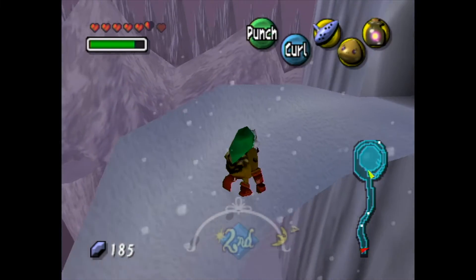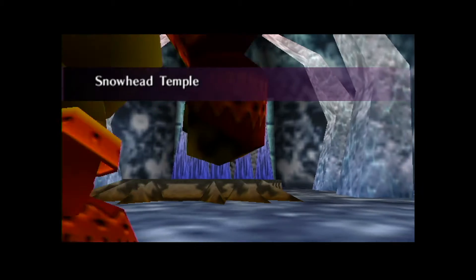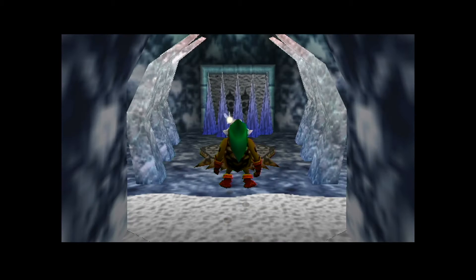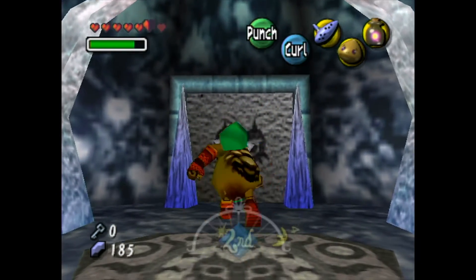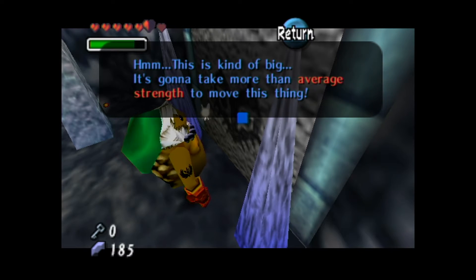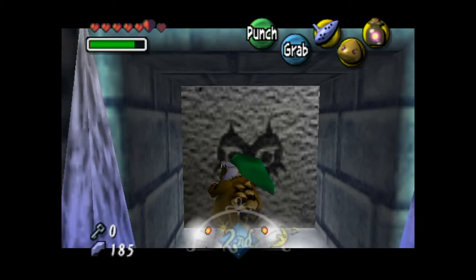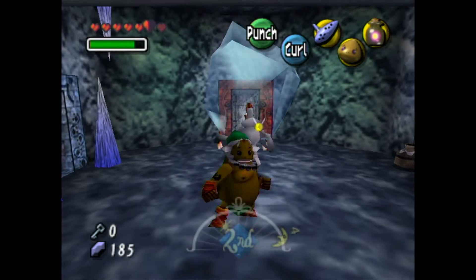And yeah, we are finally here. Welcome to Snowhead Temple, the second dungeon of the game. Go up here and punch these icicles out of the way like a boss. This one is kind of big — it's going to take more than average strength to move. So we have to use our Goron mask to move it, because Gorons are stronger than humans.